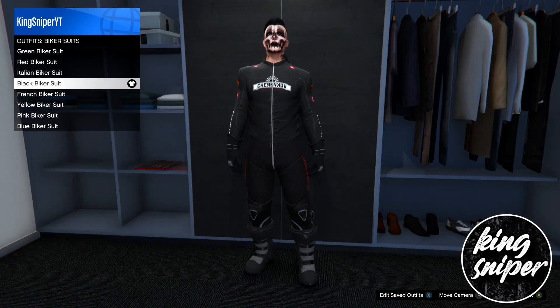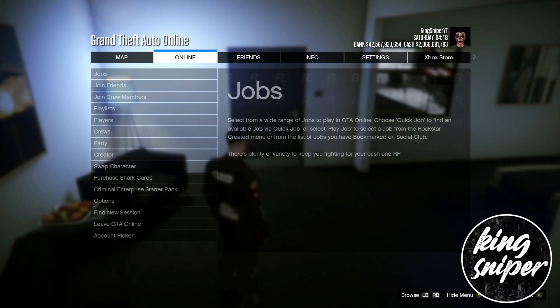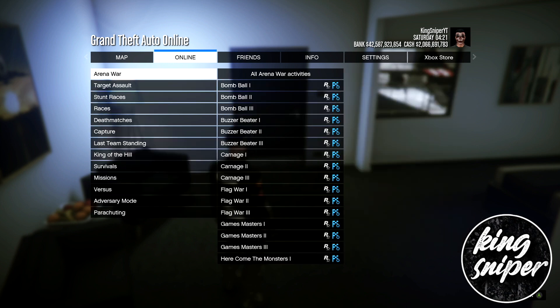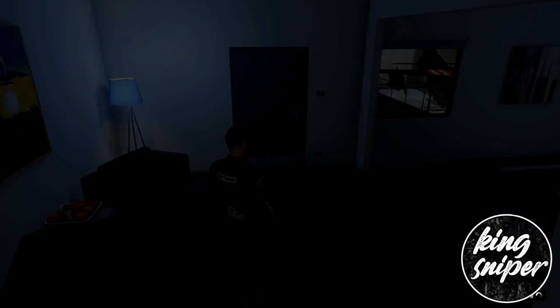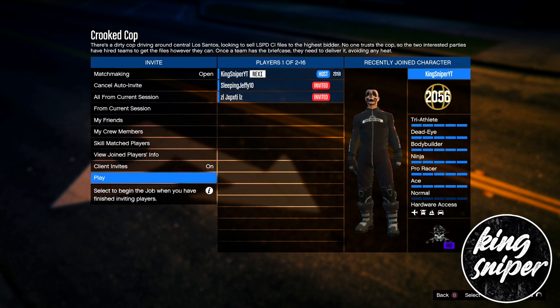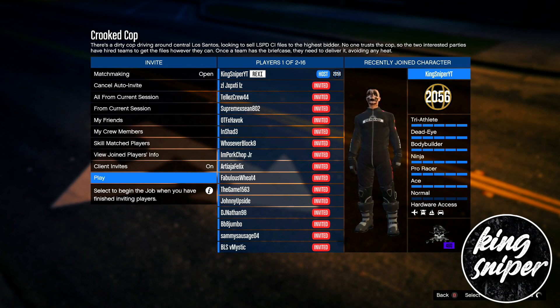Once you've got your black biker suit on, go to the pause menu, go to online, go to jobs, go to Rockstar created, go to versus, and start the crook cop mission. Once you load in, make sure your clothing type is on player owned — that's really important. Then invite some friends or random players to join your game.